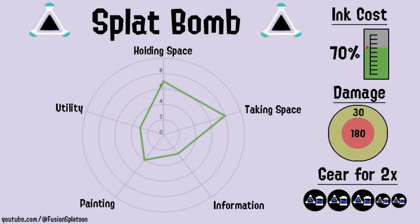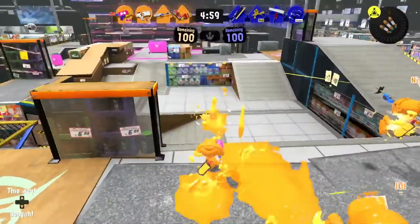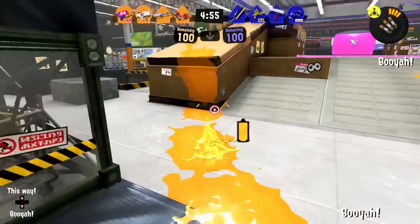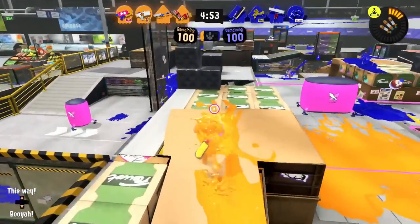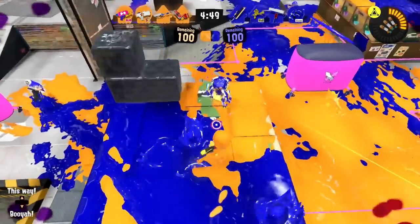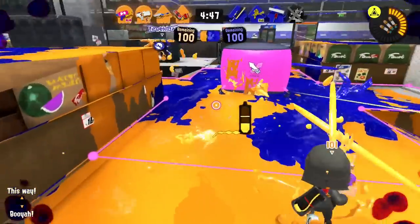Let's start with the beginner sub weapon, the Very Vanilla Splat Bomb. Don't be deceived though, this bomb is lethal, quick, and is a threat at all skill levels. It deals 180 damage at close range, and 30 damage from its weaker distant hitbox. It uses 70% of your ink tank. If you want to throw two splat bombs in a single ink tank, it costs three mains and two subs of sub saver. Splattershot Jr. gets to cheat and has an extra large ink tank, so it can use double splat bombs easily, with just two mains and one sub of sub saver.